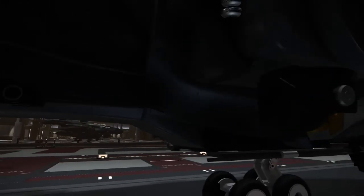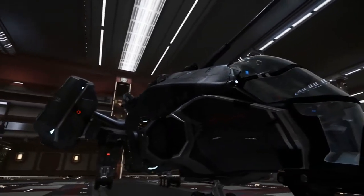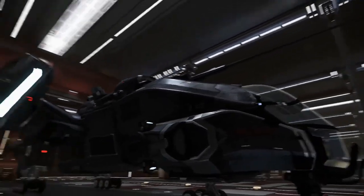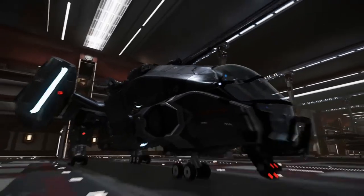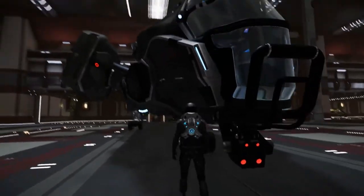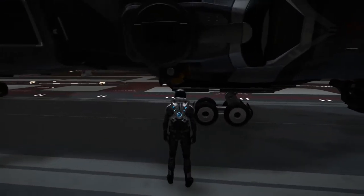Nice paint job here too. I like how the lighting reflects on the surface — for example, if you look here behind the cockpit, see how it shines along the line up there. That looks nice. Let's take a look in third person to give an idea of the dimensions. Some nice thrusters here. I like that paint job with the gold — looks awesome, looks so much like gold.